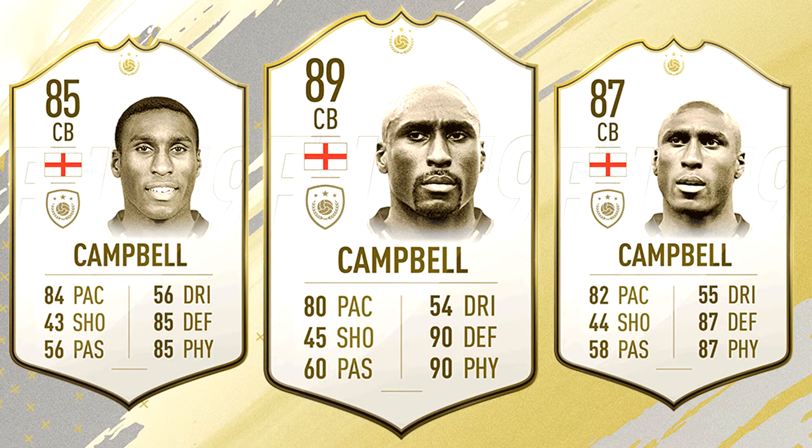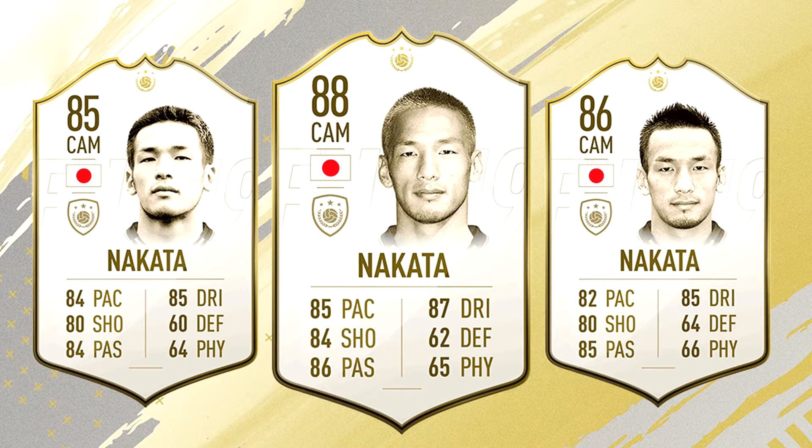Hidetoshi Nakata, Japanese legend and former Serie A star, is the next icon in the CAM position with three cards: 85, 86, and 88 rated. All three cards look good. The pace, shooting, passing, and dribbling on the CAM position look great for the 85 rated card. The 86 rated card has decent pace, shooting, passing, and dribbling. The 88 rated also looks good, but we'll need the full game to figure out how this card shapes up.